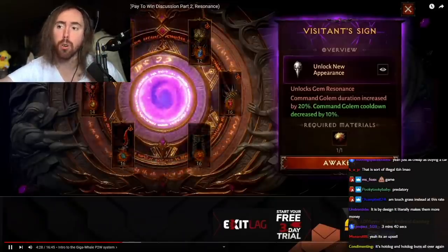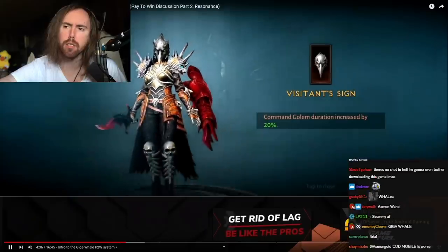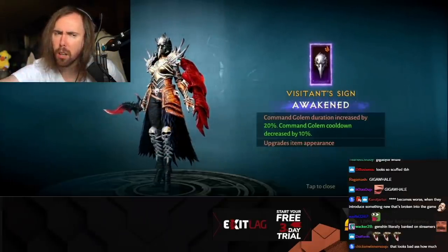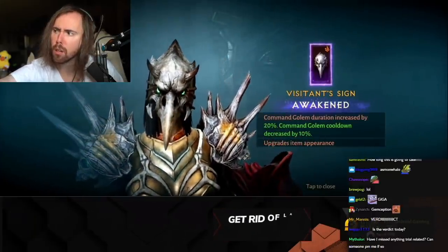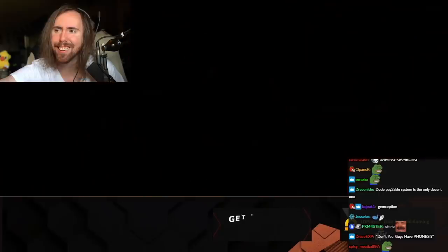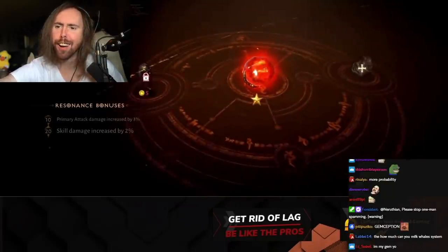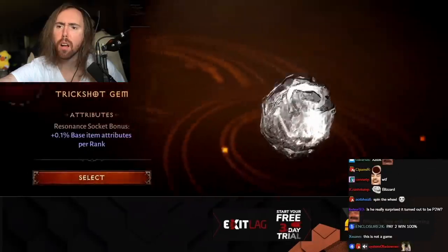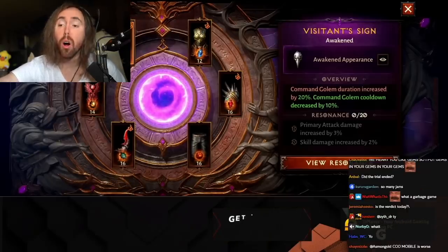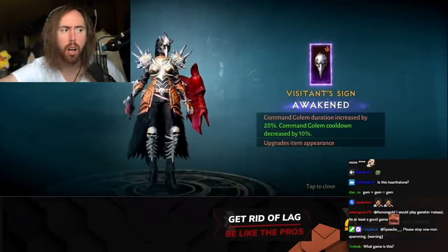Let's get to the giga-whale pay-to-win system we didn't talk about in the first video: resonance. We briefly touched on one aspect of resonance. After awakening an item with a rank-10 gem, you are greeted by the gem-ception system — gems inside of gems. You got your six legendary gems ranked up and you're set, right? Welcome to gem-ception. Long story short, you add gems to other gems to get even more bonus stats, and they have to be specific gems. One-star gems get two sockets, two-star gems get three sockets, and five-star gems get five sockets.